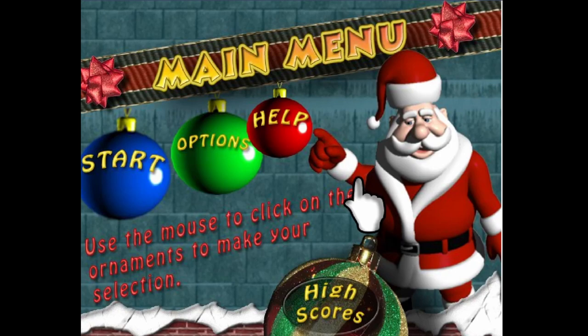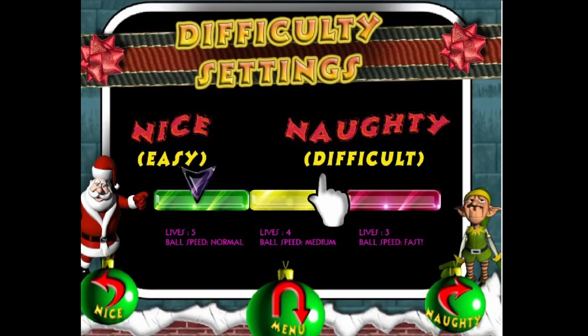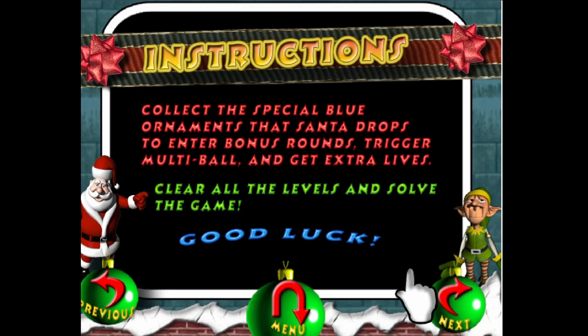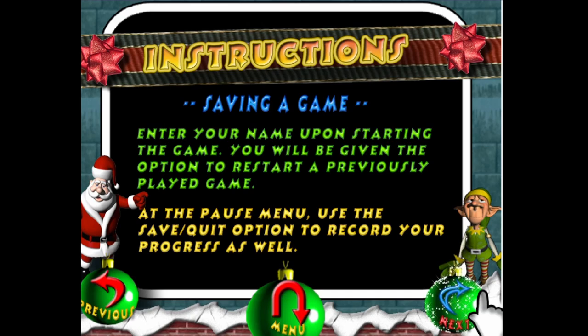The main menu has Start, Options, Help, and High Scores. Once you get past the high scores of imaginary people, you choose from four difficulty settings ranging from Naughty to Nice, presented through the most confusing user interface — using ornaments to move the difficulty left to right. There is also a convoluted and very long instruction section explaining how the game works, when good game design would make all of that unnecessary. It also includes a very confusing saving function using the spacebar.